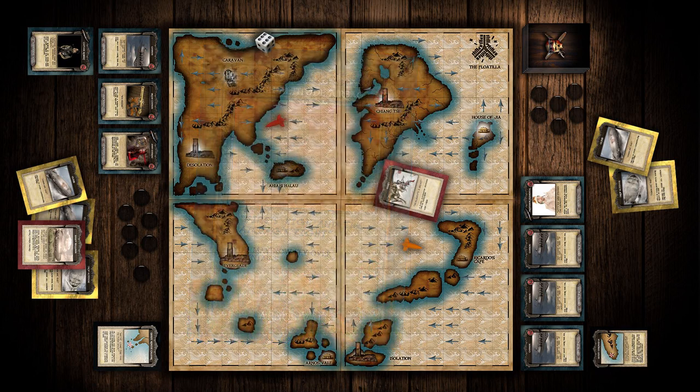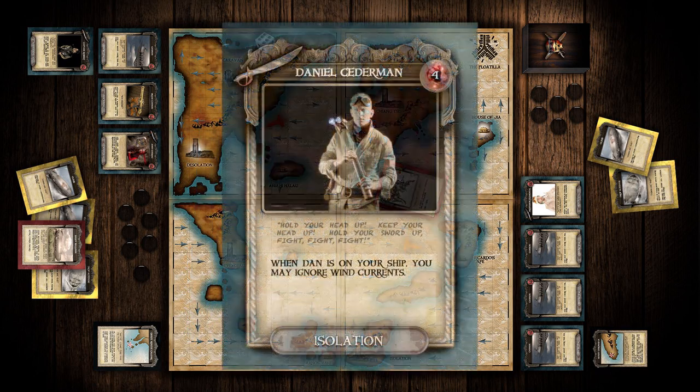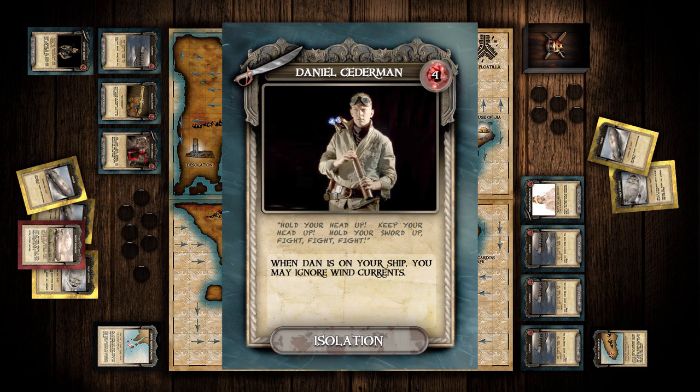The next type of card is the Hero card. A Hero is an asset that works as a member of the crew. It typically has a special ability written on the card, and it has to be killed before the Airship is considered defeated.